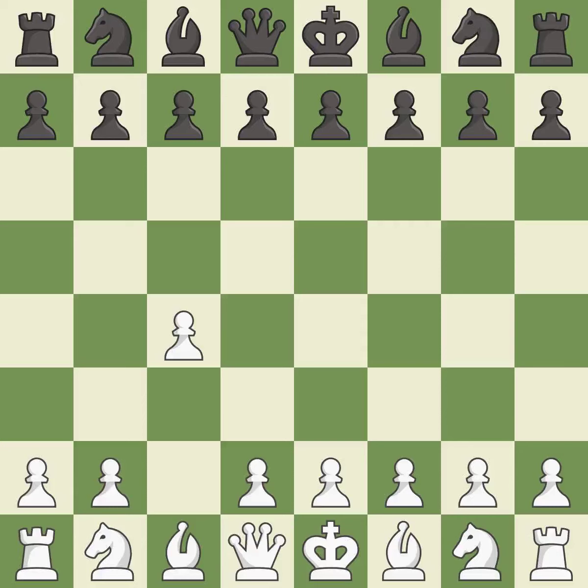The English is a more patient opening where white plays c4 to control the d5 square without committing a central pawn. e6 prepares the d5 pawn push and allows the dark squared bishop to develop.